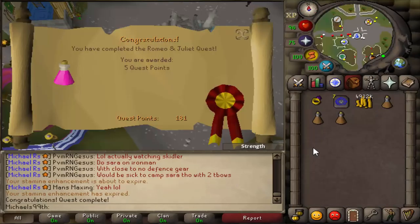Started getting my super fast quest points. Did Romeo and Juliet for five quest points. I want to say something about this quest — it's super messed up. Juliet dies by mistake, Romeo is upset for about two seconds, and then Juliet's cousin comes in and Romeo immediately moves on. Like, at least wait a bit, bro.